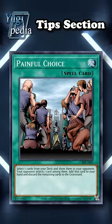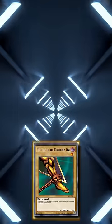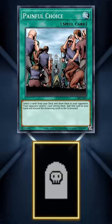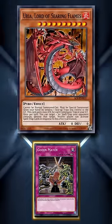This card can be used to fulfill the conditions of Exodia Necros, which requires all 5 pieces of Exodia to be in the graveyard. It can also be used to fill the graveyard with continuous trap cards in order to increase the attack of Uria, Lord of Searing Flames.